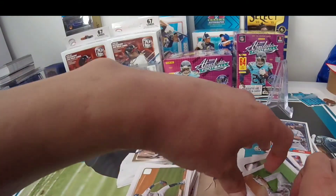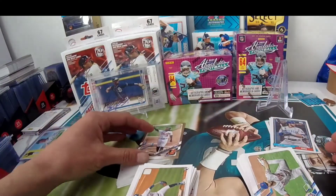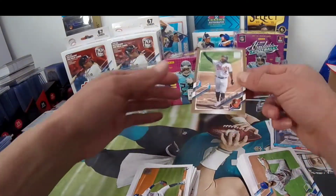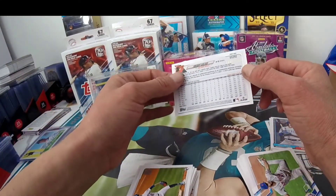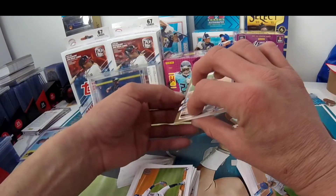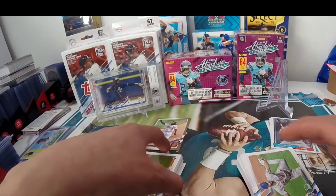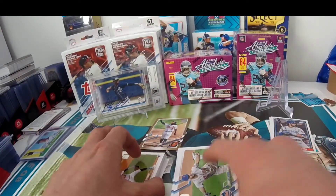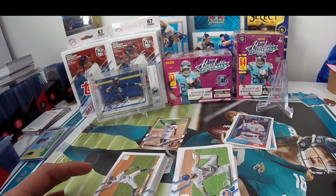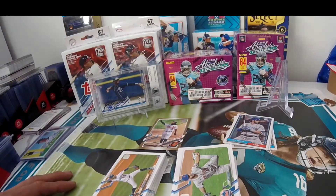So yeah, that was the hanger box — nothing crazy in this one. No chrome card. We did get a numbered card, and we got another one in the other hanger box as well, also a short print 2021. But they're loaded with rookies though — not bad. They're ten bucks, so ten bucks is a steal for these. Thank you guys for watching — I'll catch you next time, I'm out of here.